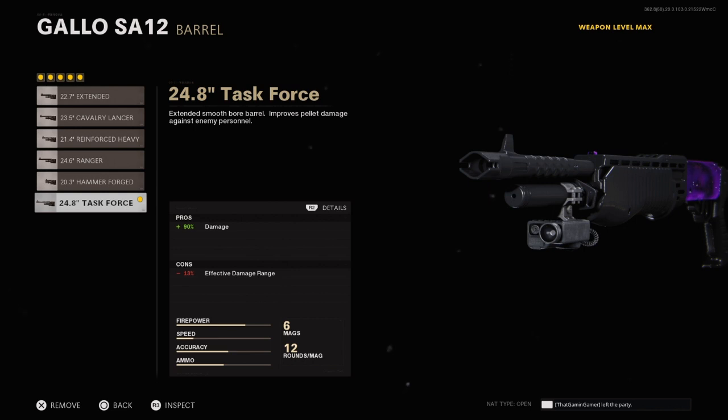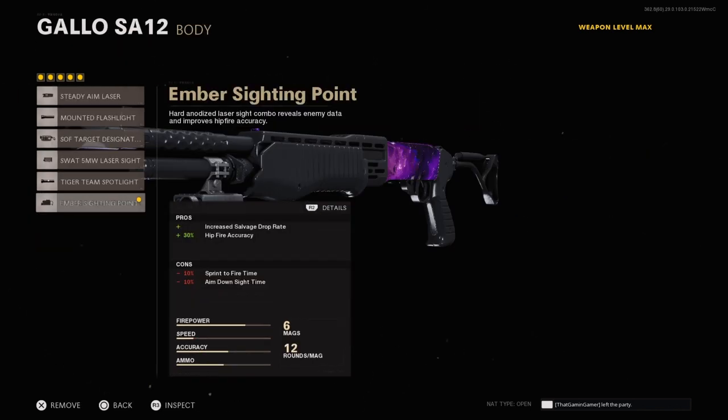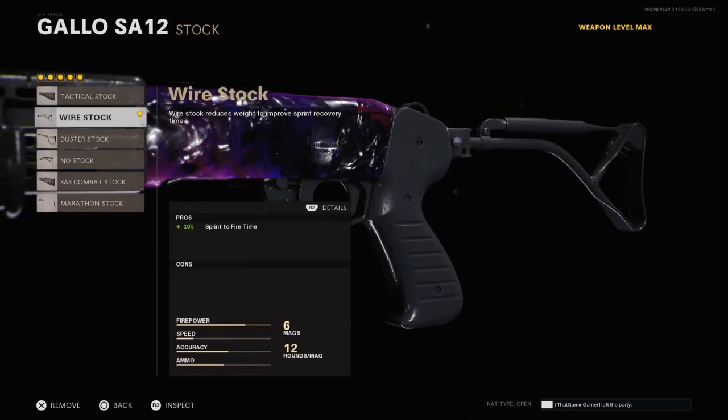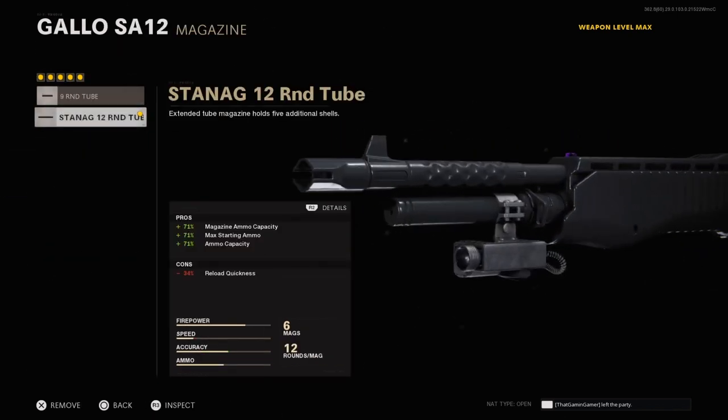For the body, you want the ember sight to get better hipfire accuracy, and obviously the salvage rate. It will hurt your sprint-to-fire time and aim-down-sight time, but you're not going to be aiming. For stock, I use the wire stock which gives plus 10 sprint-to-fire time, which basically cancels out the minus 10 from the body attachment.